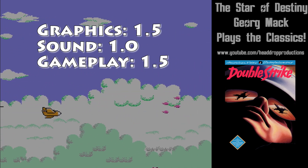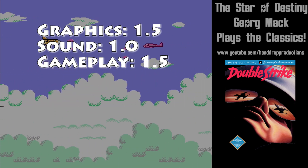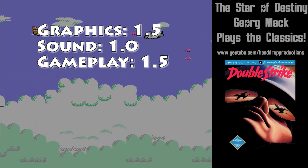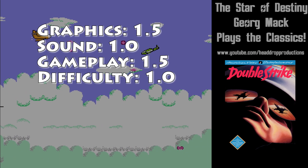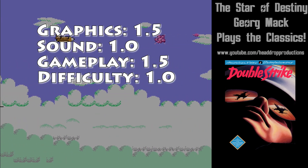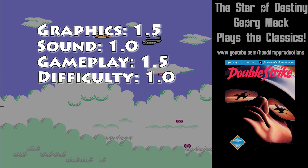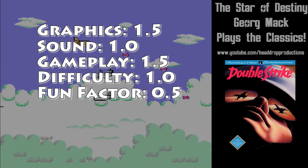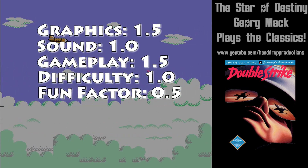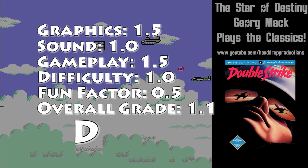Gameplay gets a 1.5. It works, but just barely. The trade-off between power-ups and number of shots is an unfortunate design choice. Difficulty gets a 1.0. Enemies come on screen from behind you without any warning, and bullets move more quickly than your jet. Fun factor gets a 0.5 — you'd have to be hurting for something at the bottom of the barrel to enjoy your time here. Overall, Double Strike earns a 1.1 and gets a D.